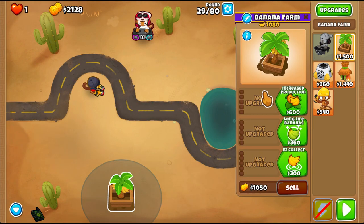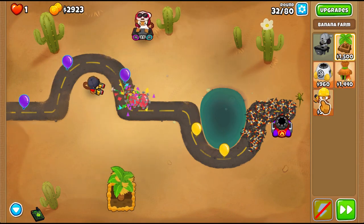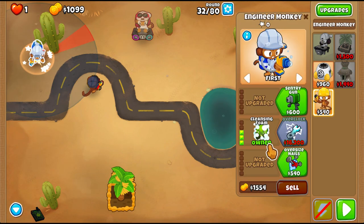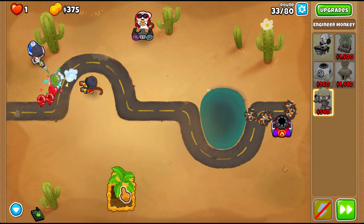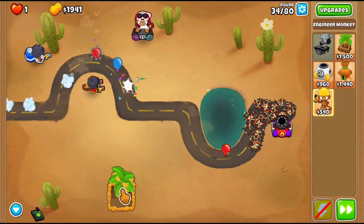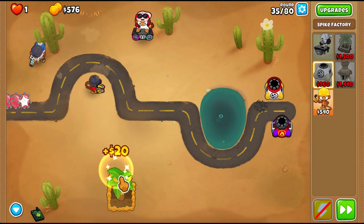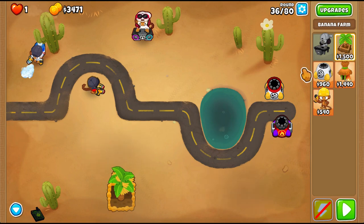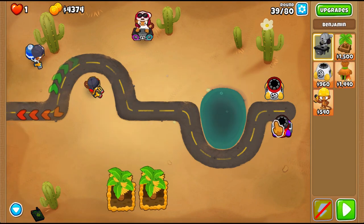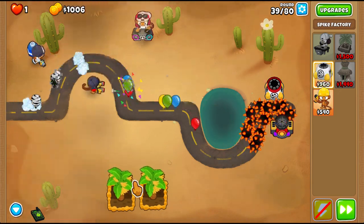At the end of round 29, we upgrade our banana farm to 2-0-0. We'll jump to round 32 where we get another engineer on the left side of the map and get cleansing foam with pin as well. The cleansing foam will help with dealing with camos and leads for early game. At the end of round 34, we'll get another spike factory and upgrade it to 1-0-0 for now. Then at the end of round 36, we get another farm and upgrade it to 2-0-0.